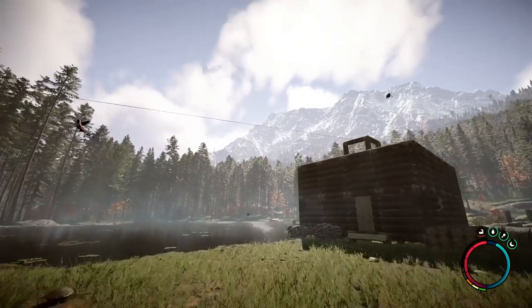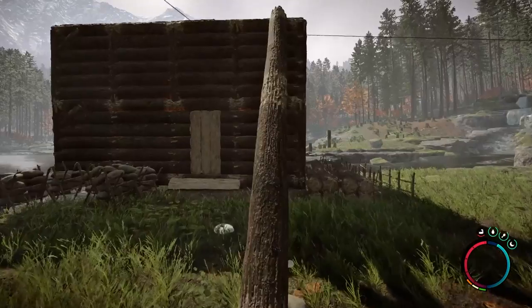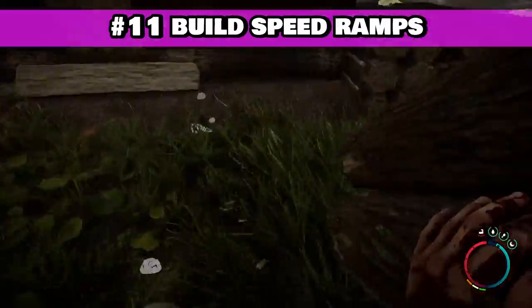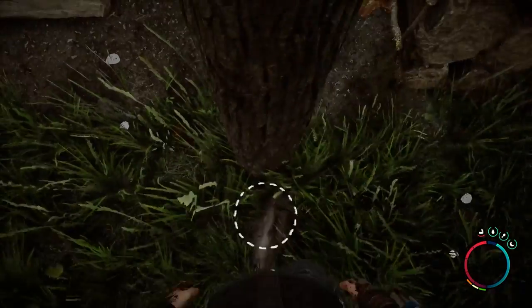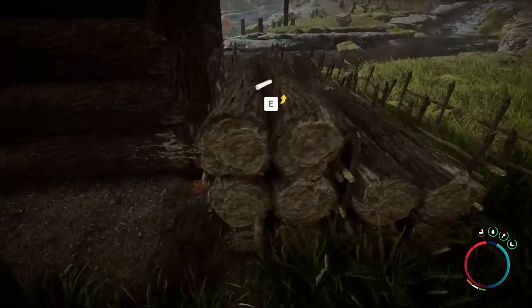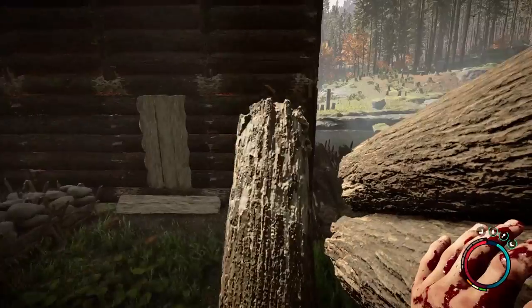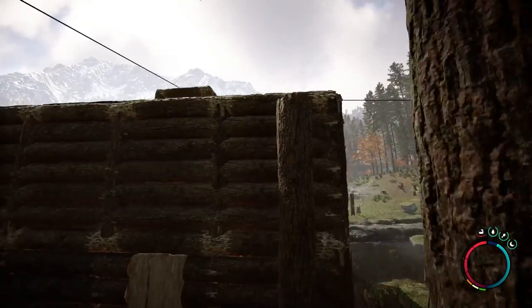Now that your base is safe, secure, and filling out, you can begin expanding it to build upward. Building yourself a speed ramp to get to the top of your structure is one of the quickest build hacks out there. To build a quick ramp, just place a standing log near whatever structure you want to build on top of, and place a log angled away from your structure at its top. If you need to go higher, you can raise the angled log to create a two-post pillar and angle another log off of that until you're at whatever height you need.